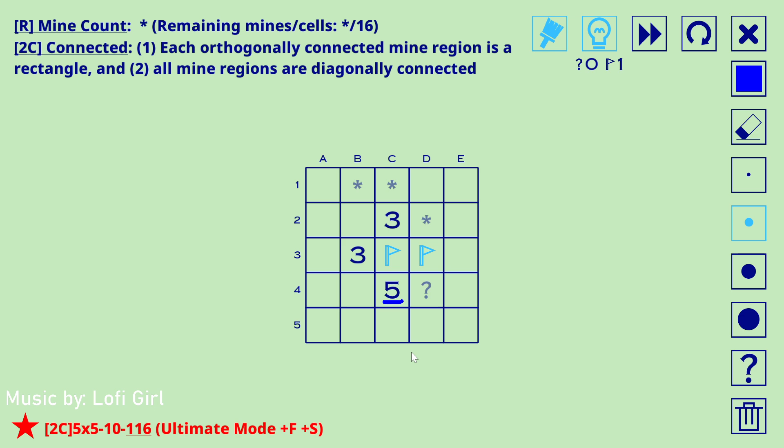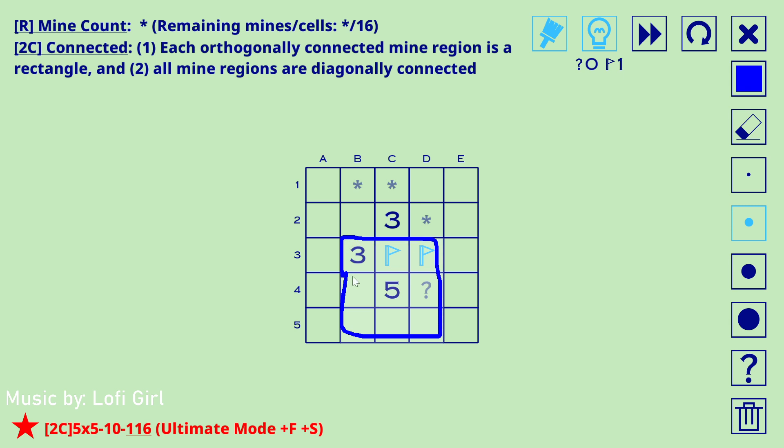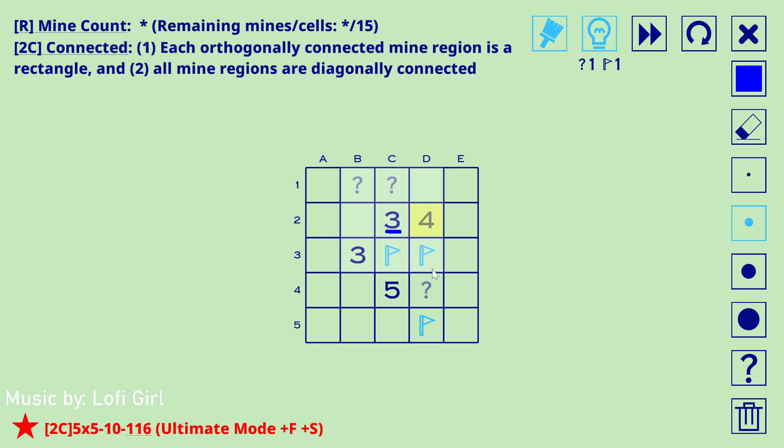It's the same thing right — if this was empty you'd have a three-size region that isn't a rectangle, so this has to be a mine. That's just an extension of the initial deduction we made in the very beginning. We might be able to solve this three now: you do deduce one mine and one non-mine, which is what the remaining cells of this three are composed of. Let's do a contradiction.